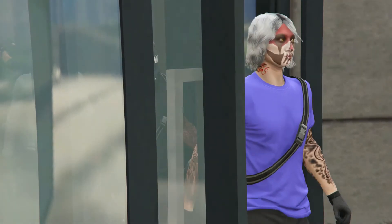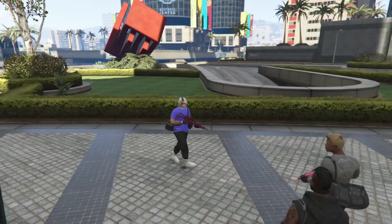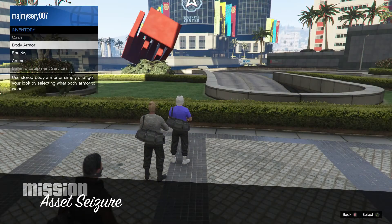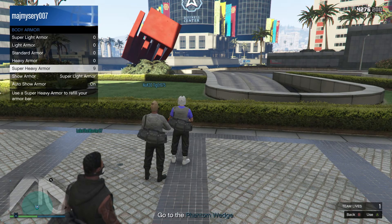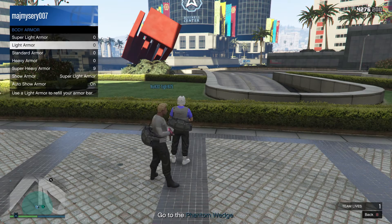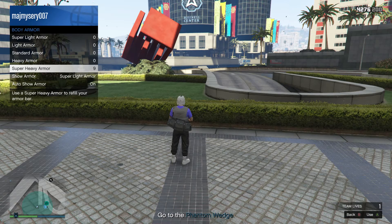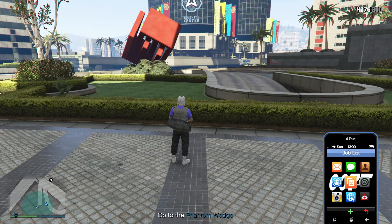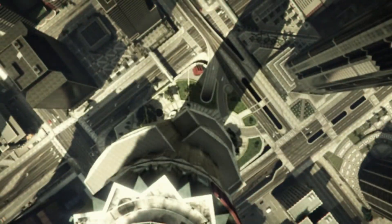So what we're going to do is come outside, and as soon as you come outside, go to your Interaction Menu, then go to Inventory, then go to Body Armor, then go to Show Armor, and select Super Light Armor — press onto that Super Light Armor and you're pretty much good to go. Then back out of that, bring your phone up, go down to Job List, press X, and quit that job.